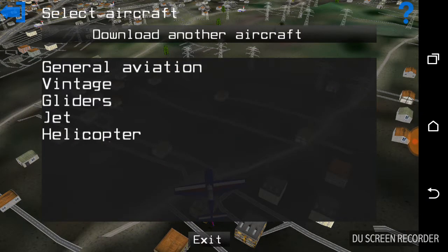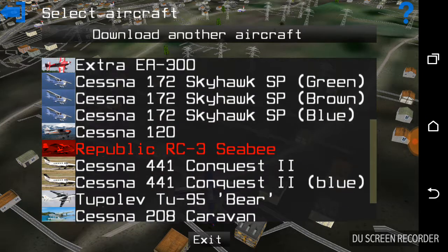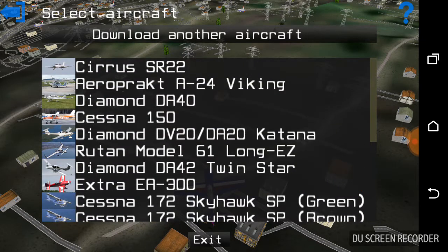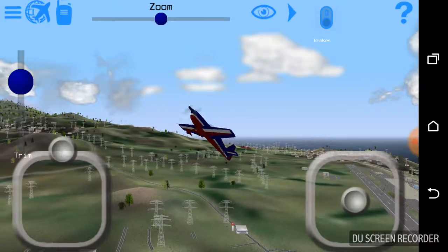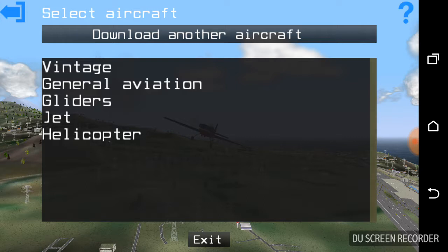If you're trying to choose another plane but then want to come back to this one, just be specific: the Extra EA-300 will be found under General Aviation — here it is, Extra EA-300. Also, they give you categories of aircraft. This is Leo's Flight Simulator Canary, which is why there are many more add-ons than in Leo's Flight Simulator Spain.